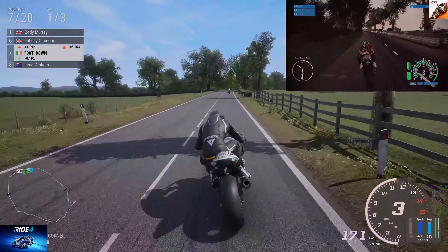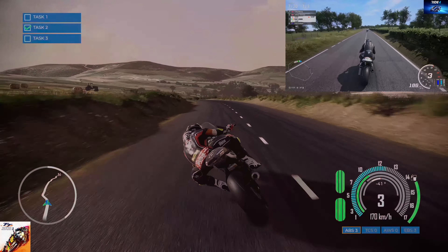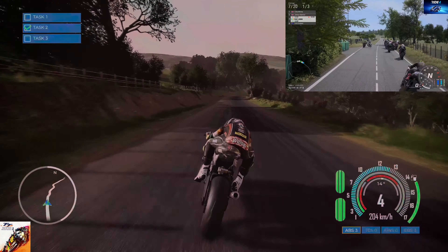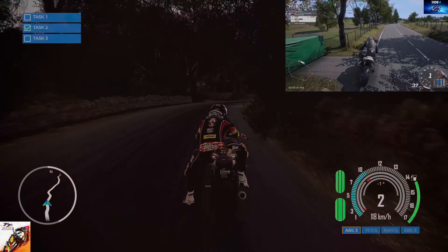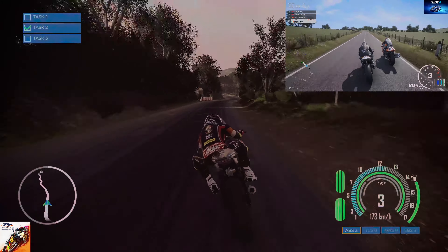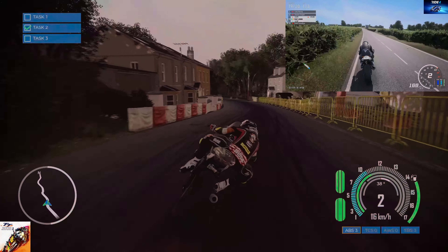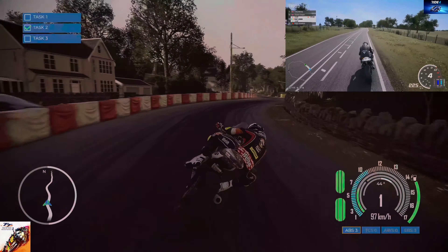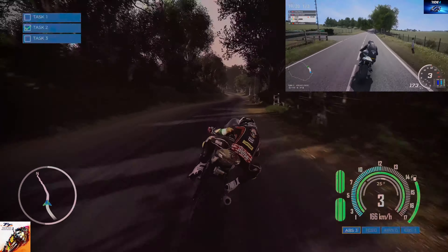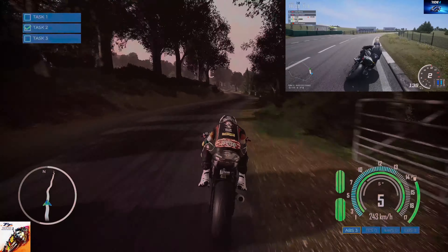We're back on board here in TT, and believe it or not, I haven't changed to a PS2 game — this is still running on the PS5. Just look at how terrible those mountains are in the background. The pop-in in this section of the track is just unforgivable in my opinion. The frame rate in TT running on the PS5 is terrible. I thought it might be because I was recording footage at the same time as racing, but I stopped recording and the frame rate was still the same. I double-checked to make sure I had it running in performance mode, and it is. Maybe they were rushed into releasing the game with all these bugs, and they may be fixed in future updates.